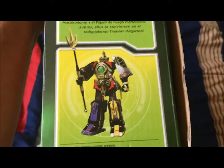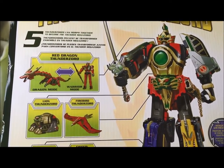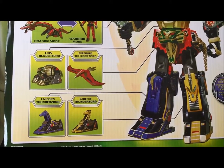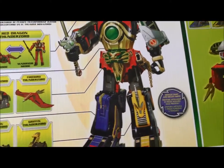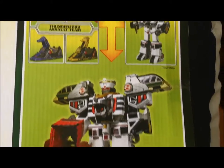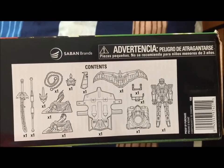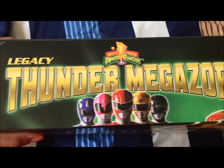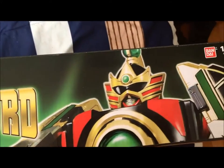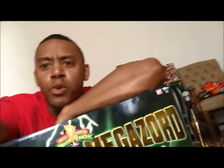There's a nice picture of them combined at the bottom. On this side it says Legacy Thunder Megazord. You can see it has the Red Dragon Zord, Thunder Zord transformation, the Lion Thunder Zord, Firebird Thunder Zord, Unicorn Thunder Zord — showing you what's actually included. On the top it says Legacy Thunder Megazord with all the Power Rangers and a cool picture of it in Megazord form. That's a quick look at the box, so now let's open it up.